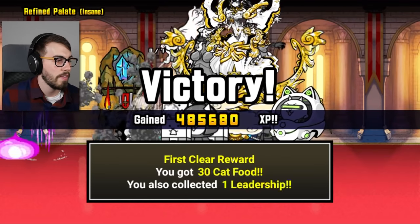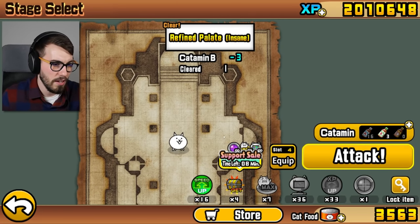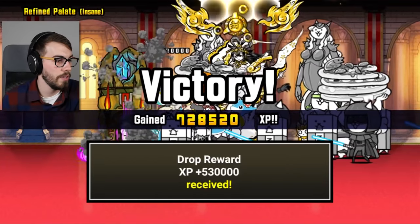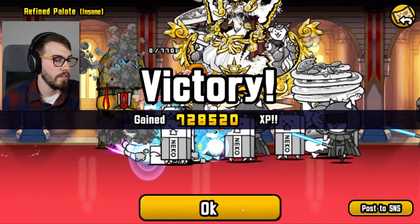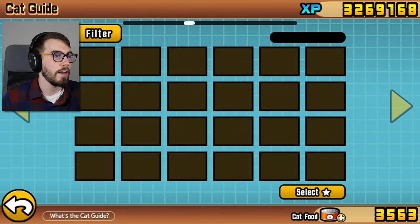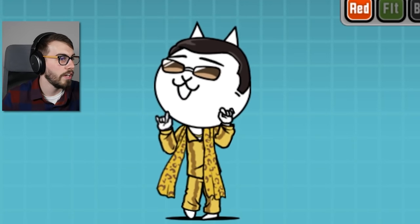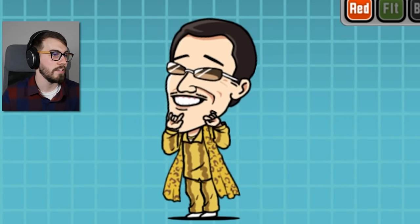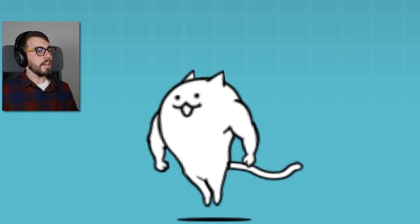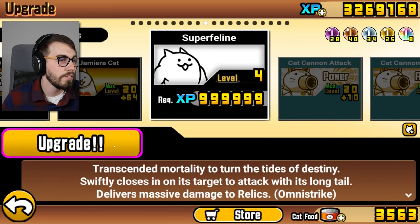My favorite part of any level — destruction of the base — and look at that, I got a drop of ward out of that. I could also do XP up here. 728,530 — now we have 3.2 million. I've got to come back to what I was saying earlier about Pico Taro, guys. Look at how high quality that cat is. And now look at how low quality Super Feline is. Go ahead and get a few more levels on this bad boy.